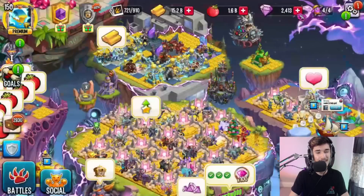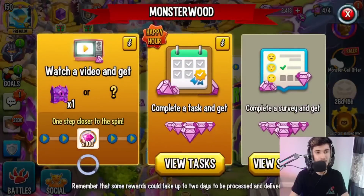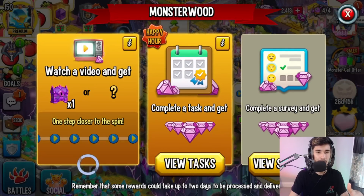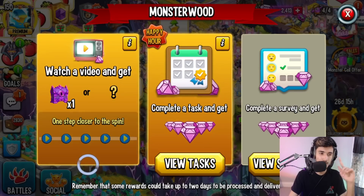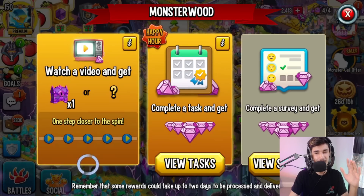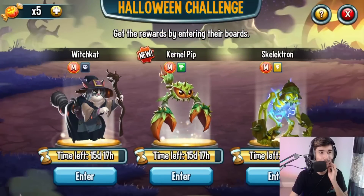To recap: if you get a golden pumpkin you take it to the shop and exchange it for a Corrupted Monster Chest for a random monster. I highly recommend watching as many ads as possible in MonsterWood. I'm going to try to finish all the ads on my main account and also on my baby account, which also has MonsterWood unlocked. Hopefully I'll get a golden pumpkin and maybe make a video on opening the chest.